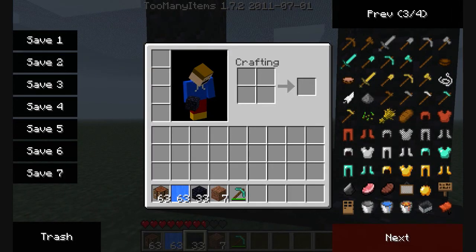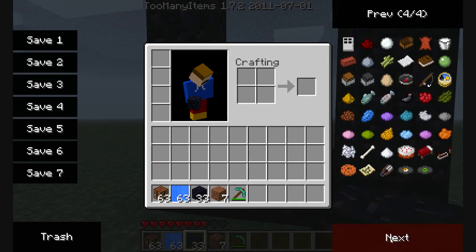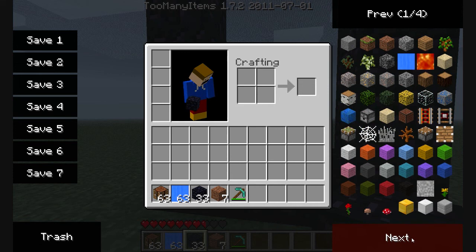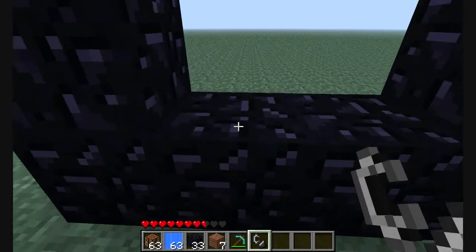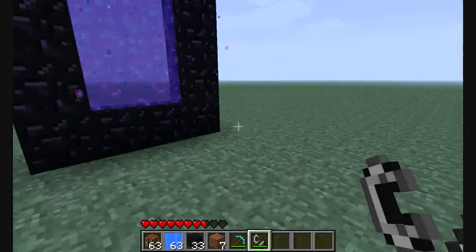And then the last thing you're going to need is a flint and steel. You're just going to set it right there, and then you have a Minecraft portal.